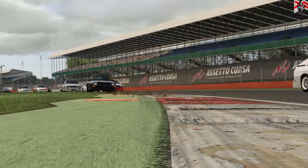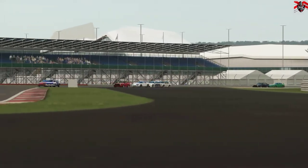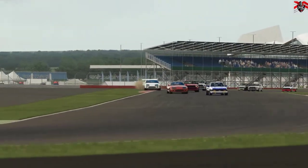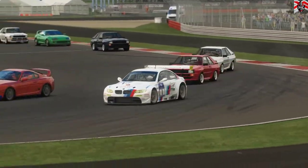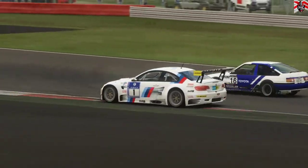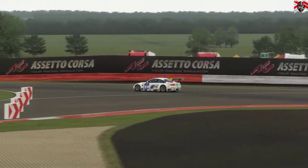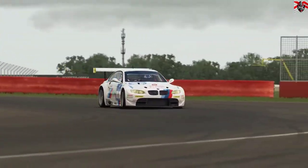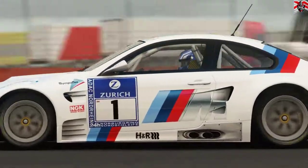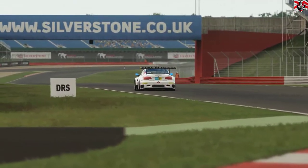My tip when you get a new sim racing game is to start on front-wheel-drive cars with less than 250 horsepower and build up slowly. Learn to drive that car on its limits, then move on to more powerful four-wheel-drive cars, then rear-wheel-drive cars. If you're eventually going to drive cars that are 500 brake horsepower plus, this progression gives you the best opportunity to learn to drive those cars correctly once you've learned the track on the lower-powered cars.